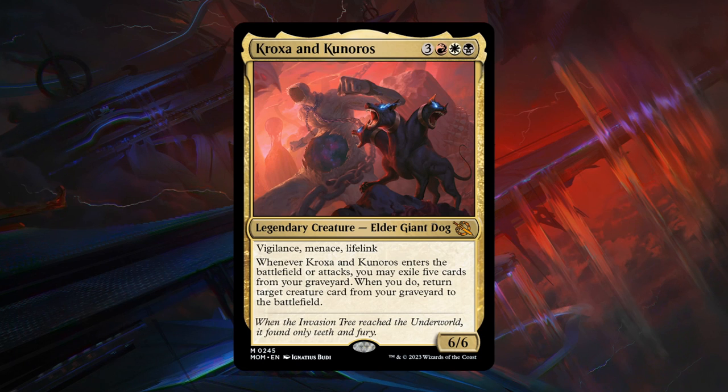Moving on to some multicolor cards in three different color pairs. Kroxa and Kunoros is a mythic rare — a 6-mana 6/6 in red, white, and black (Mardu colors), a legendary elder giant-dog with vigilance, menace, and lifelink. When Kroxa and Kunoros enter the battlefield or attack, exile 5 cards from your graveyard — if you do, return target creature card from your graveyard to the battlefield. If you have a very full graveyard, you can start reanimating cards as well. We're mostly looking at a 6/6 with vigilance, menace, and lifelink, which is already quite powerful — deserving of bomb status; A grade. Three colors on a 6-drop gives us more time to find all missing colors.